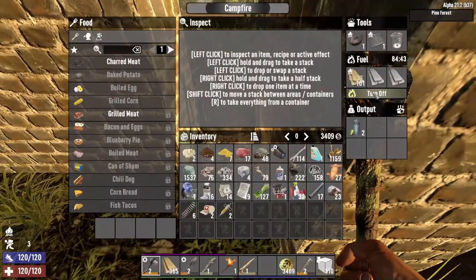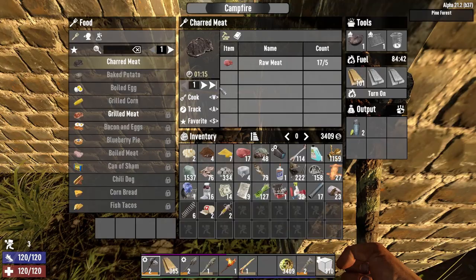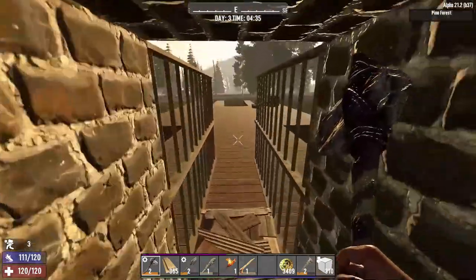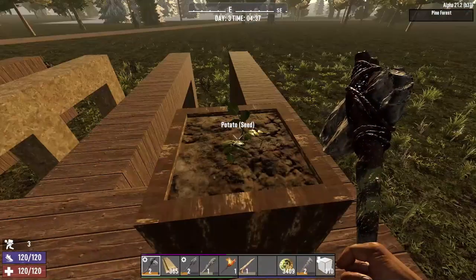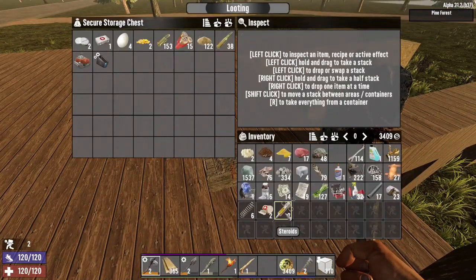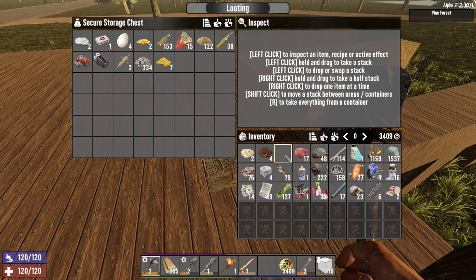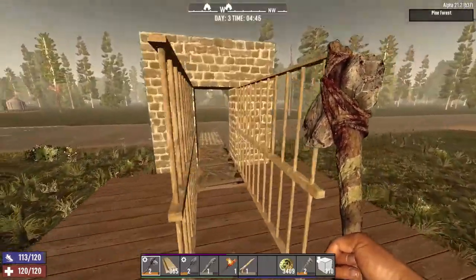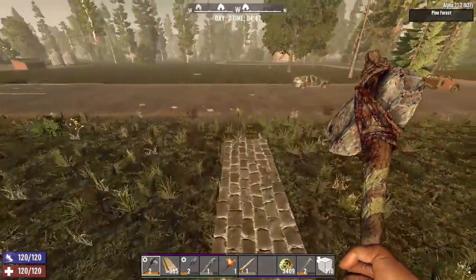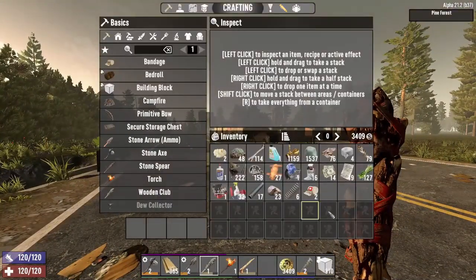Food and water are looking okay - water is fine, we have sharp meat and a few other things. I appear to have planted a singular potato - you will be our lifeblood, just not right now. Let's put some things away: cobblestone back, cornmeal away. That should be enough for inventory clearing.